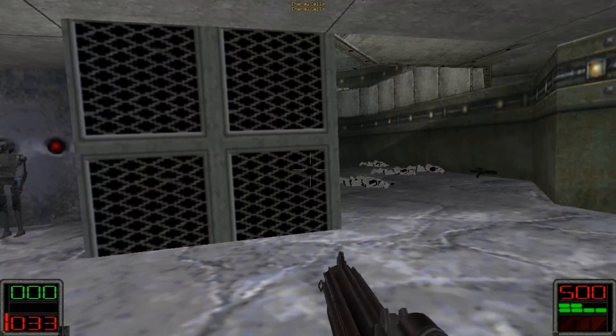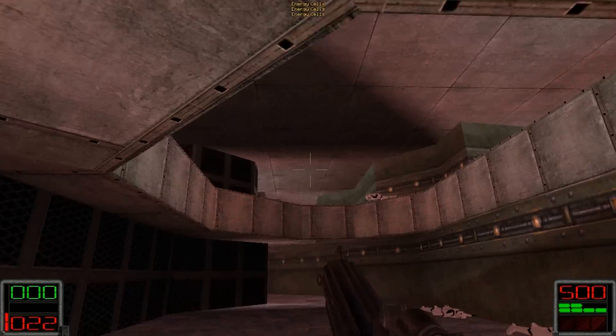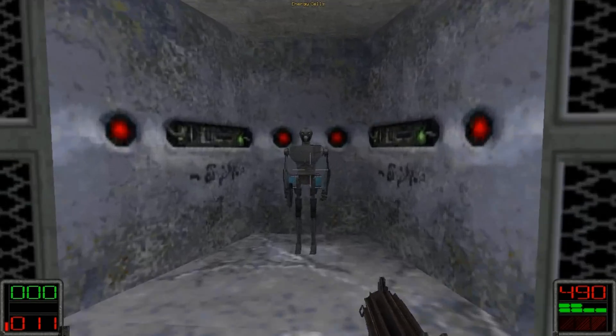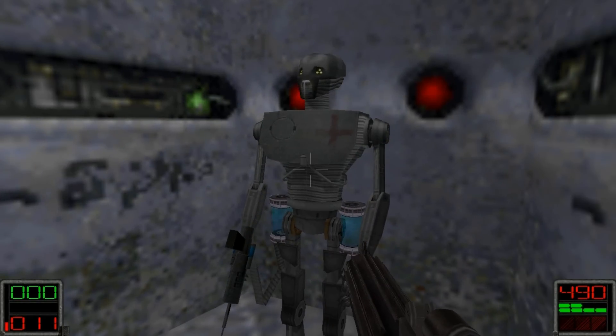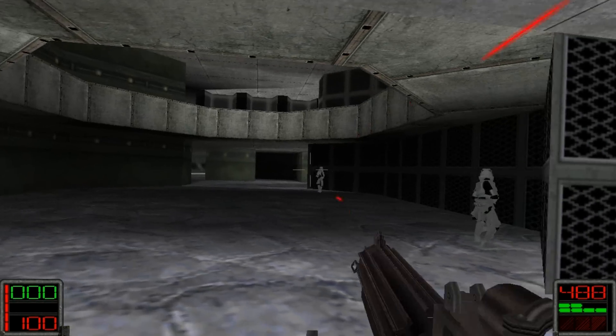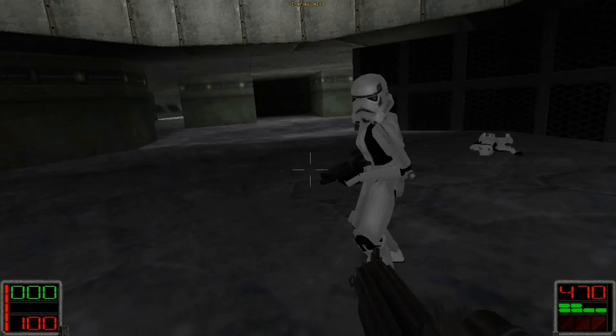And I'm about to die. Now would be a good time to show this guy off — if you press on this guy, he'll reset your health back to 100, which is very useful in this case because there are so many stormtroopers around.